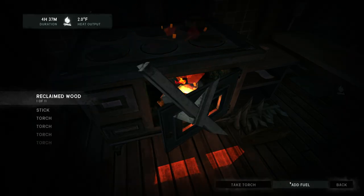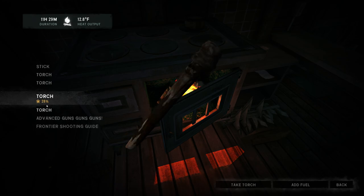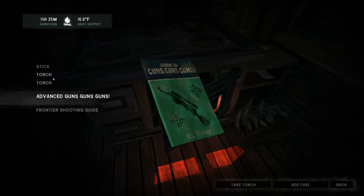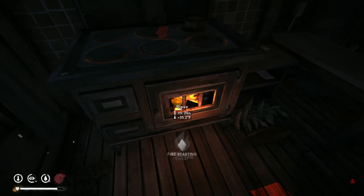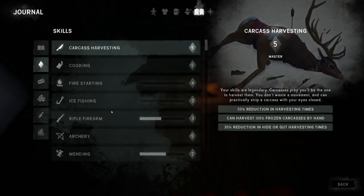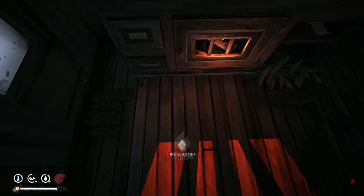Let's throw all this reclaimed wood in here. I can actually throw some of these torches in here too. Hey, level 4 fire starting! Let's take a look at that — 'Very few can match your skill. Your fires burn faster and for longer. You have wood smoke in your veins.' 75% chance to start fires, fires last 25% longer, and we still have the ability to start fires without tinder from hitting level 3. Pretty good bonuses all around.